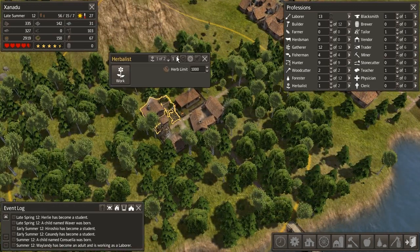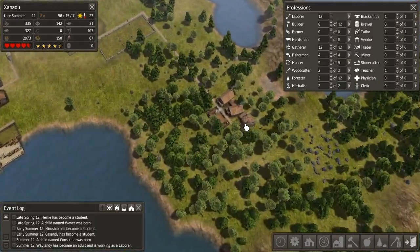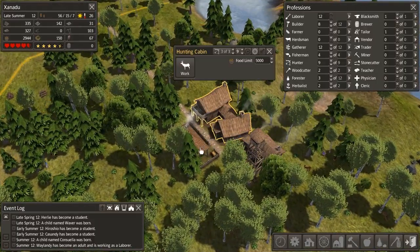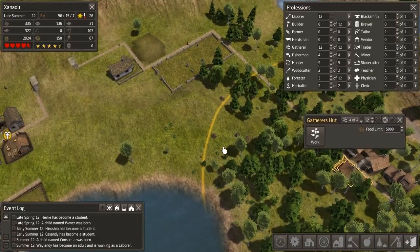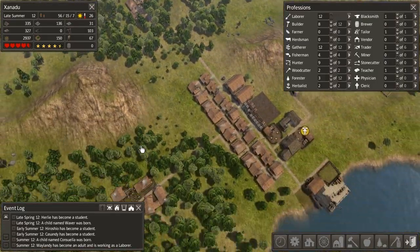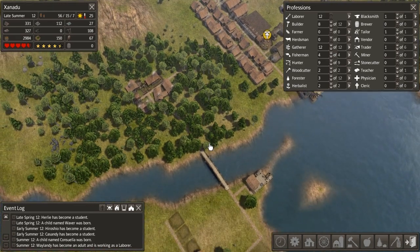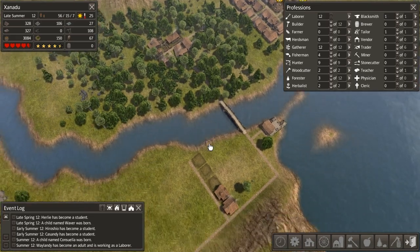I am going to put a second herbalist to work. Actually, I think that's the only herbalist location we have — we have a forester, a hunter cabin, a gatherers hut there, all working at more or less maximum capacity. Two herbalists, I find, are enough to supply more or less your entire population for a fairly long time. Eventually you might start to need more, but really they do a pretty good job as it is.